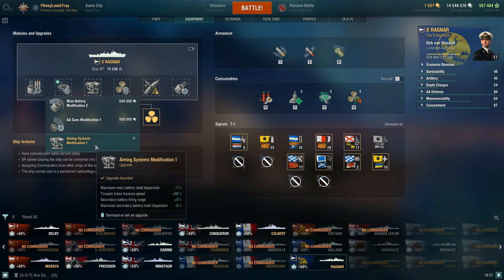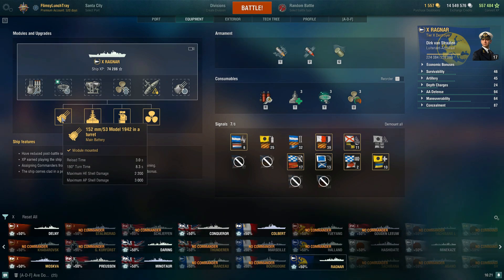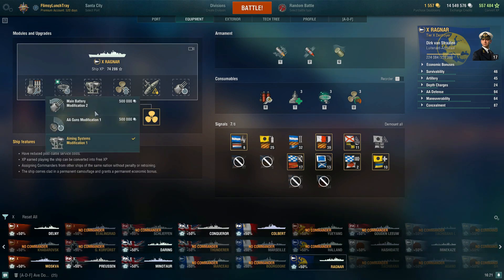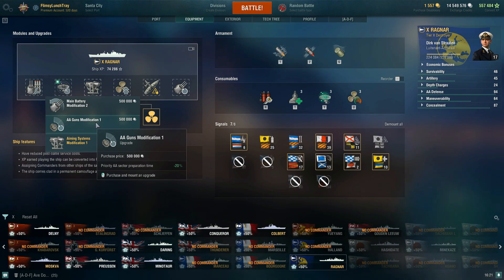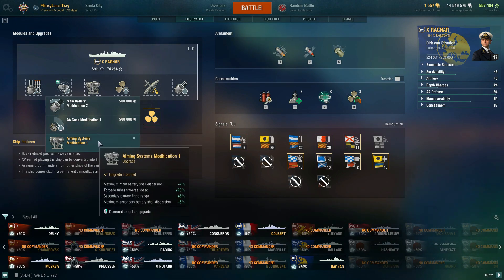For the fourth slot, I've gone for Aiming Systems Modification 1, which reduces main battery shell dispersion by -7%, so we're getting even tighter groups. One of the most punishing things about Ragnar is if you have poor aim, this ship is not for you — the accuracy and dispersion of these shells is already so good. You could also take Main Battery Modification 2 to increase turret traverse speed by +15%, or AA Gun Modification. But since you're always going to be firing your guns, aiming systems is the best choice here.